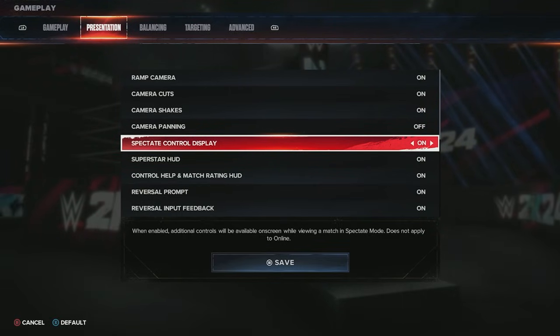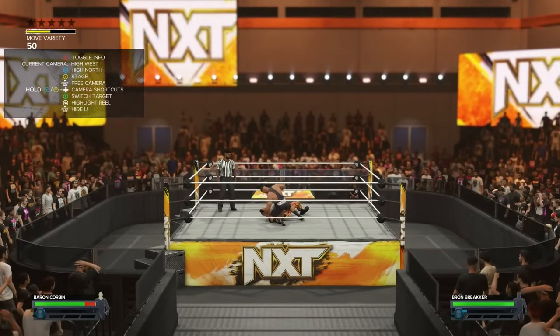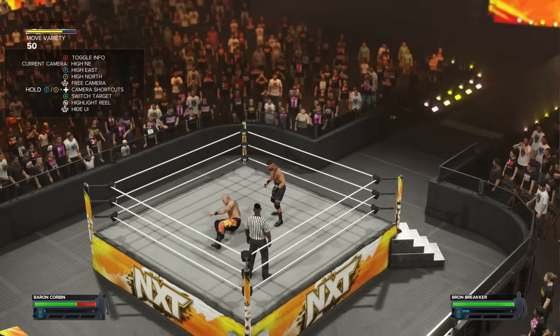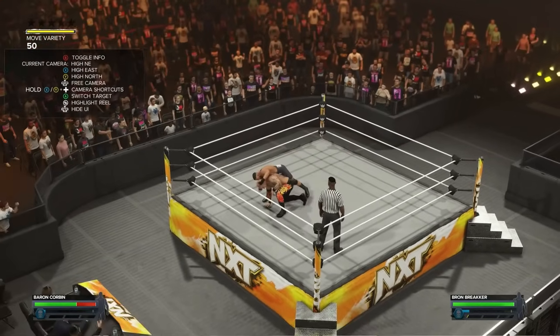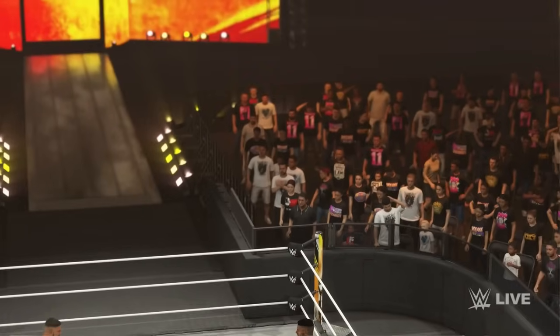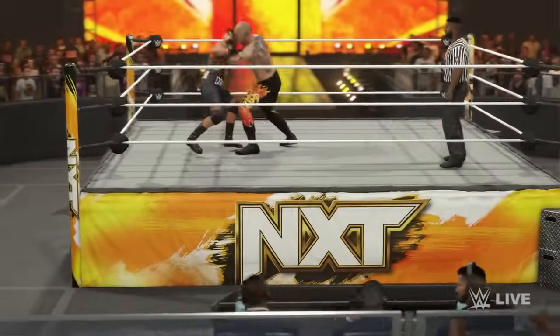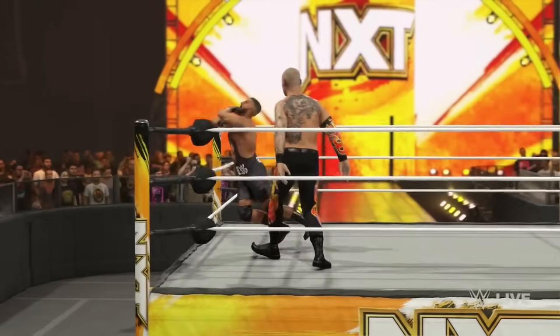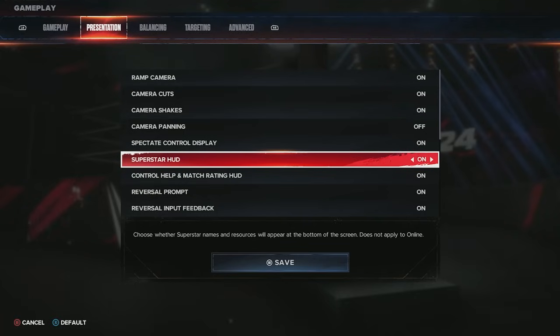The spectate controls feature means that if you're spectating an AI versus AI match, all the prompts come up in the top left corner for what you can do — zoom around the entire arena and look anywhere you like. I really like that they added this feature. You can have the display on or off, though if you press down on the left joystick you'll turn all of that off anyway.